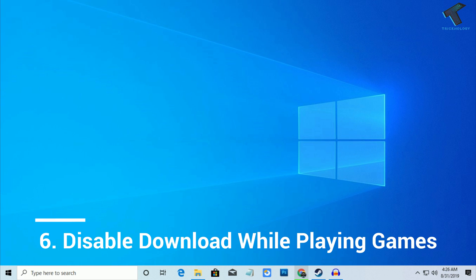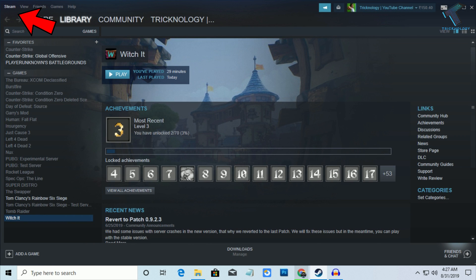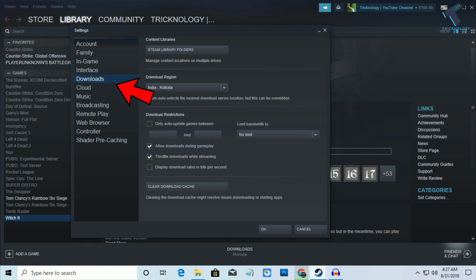The next step is disable downloads during gameplay. Open your Steam account, go to Steam settings, and click on the Downloads tab. You will see an option called Allow Downloads During Gameplay — uncheck this option and click OK.